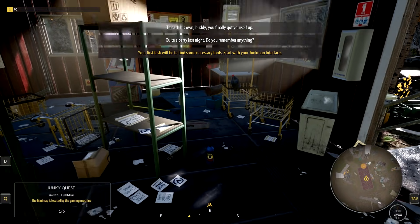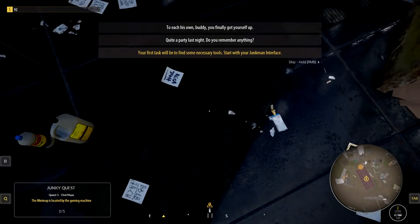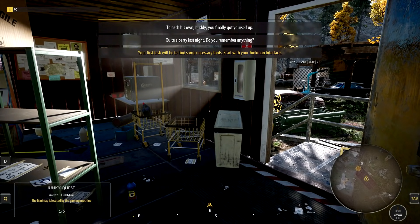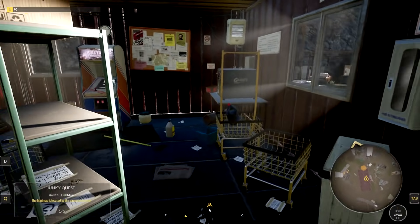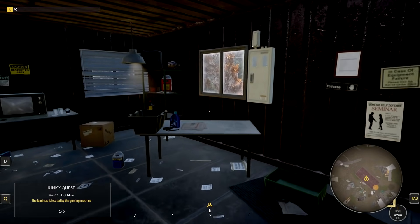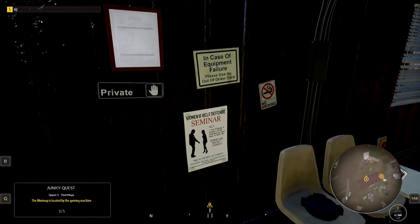Start with your junk man interface. Jeez, dude, I just woke up. I don't think I want to play. Well, I don't have to worry about that. So we need to find our junk man interface. It says there's a button next to the gaming machines over there. I just want to check out a little bit of this place before it kicks me into the full game here.